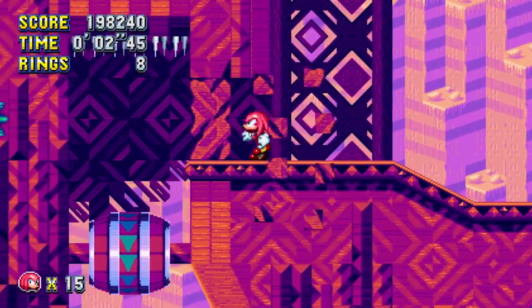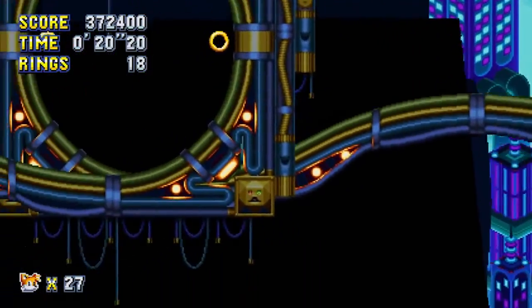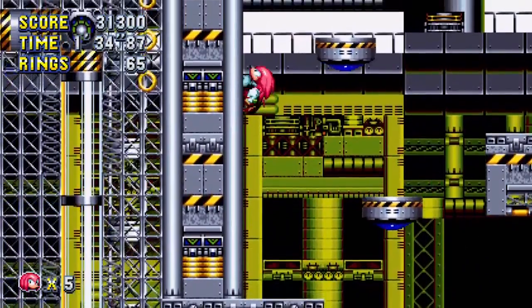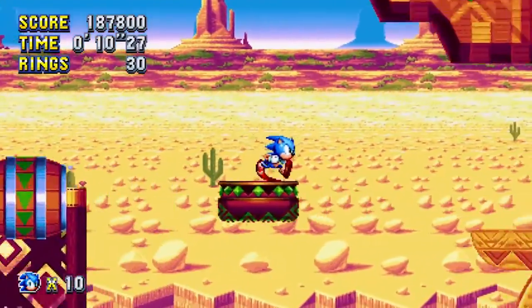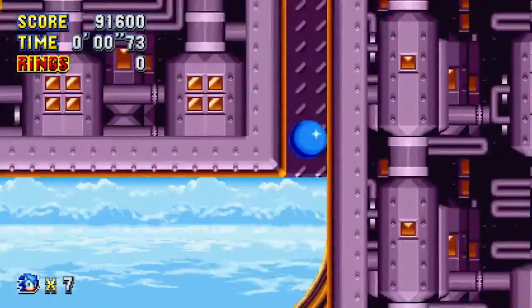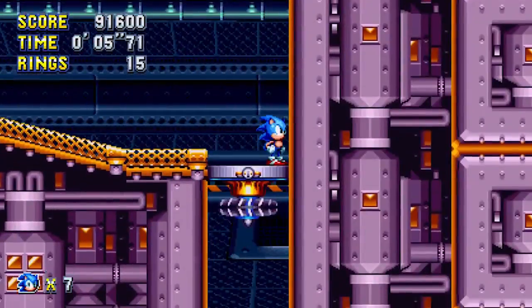Let's get into the level design, which is the game's biggest strength and weakness. There are a total of 12 zones in the game. Eight of them are reused from past 2D Sonic games, while four of them are brand new with some elements borrowed from past titles. The biggest weakness of the game comes from the fact that eight of these zones are similar to previous games.